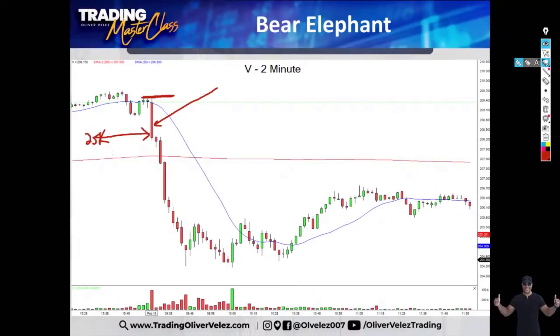Now, if you didn't catch the bear elephant bar in its formation and you saw it only after it's closed, then I want you to put that $25,000 into the next bar. The next bar must break the low. Both of these entries are correct — whichever one you get first.